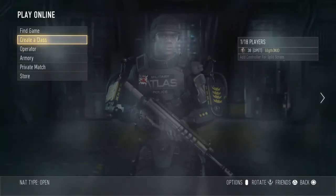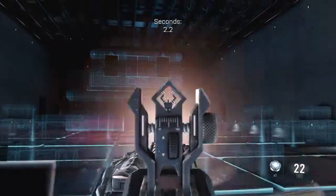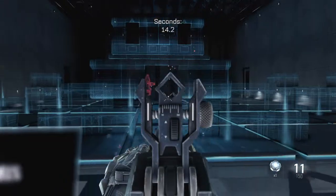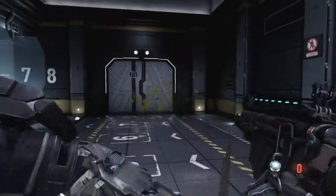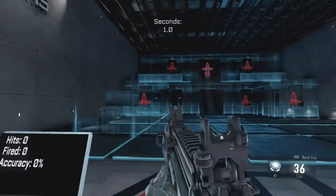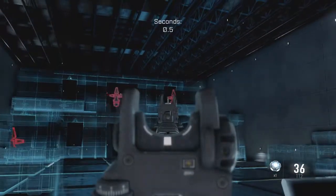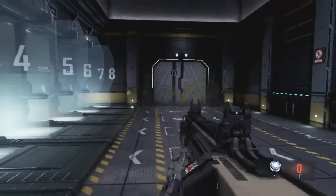Next you have the HBRa3. This probably has the third best accuracy in the class — it's a strong weapon but it's not that unique. Next we have the IMR. This weapon doesn't necessarily reload the traditional way; unlike weapons you've seen in the past, it prints its own ammo. You don't have to take out a magazine and put it in — so there's that.